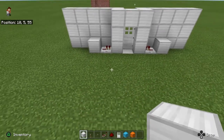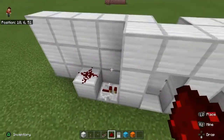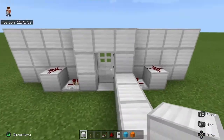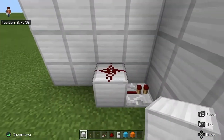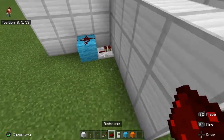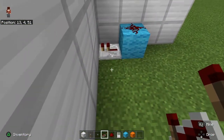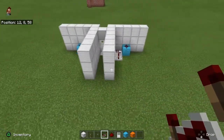Then you want to put an iron block behind the redstone repeaters, with a block of redstone on it — well, not a block of redstone, just some redstone. Then place a repeater directly beside it, set to one tick, which is the default, just in case you accidentally click it.